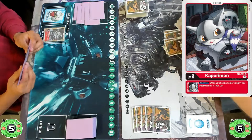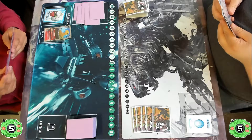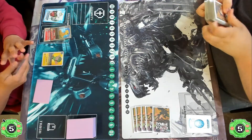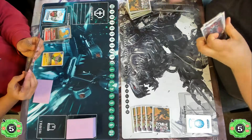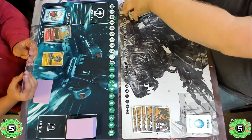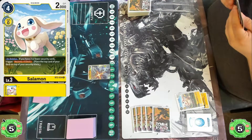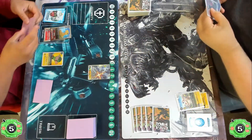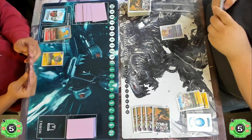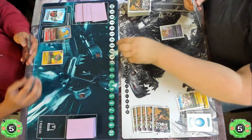Let's get into game two. Starting off, the Agumon player goes first, hatching into a Kapurimon and then going into the Agumon pretty early, letting that sit in the back row. For support they play a TK, putting the Chirugamon player to four, keeping the Agumon player from being memory-locked for the rest of the game. They look at their security and pick a Dynasmon. The Chirugamon player goes into a Salomon on top of the Upamon in the back row, then plays their own memory resetter — setting them to three memory for the rest of the game.